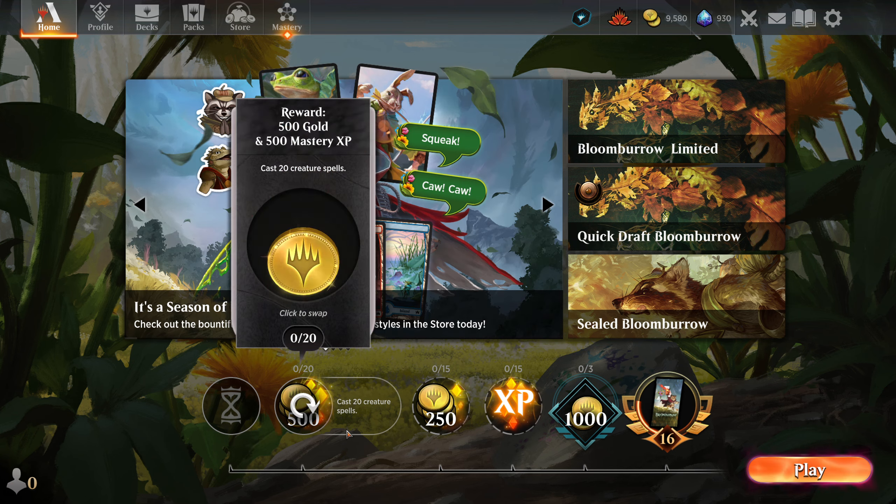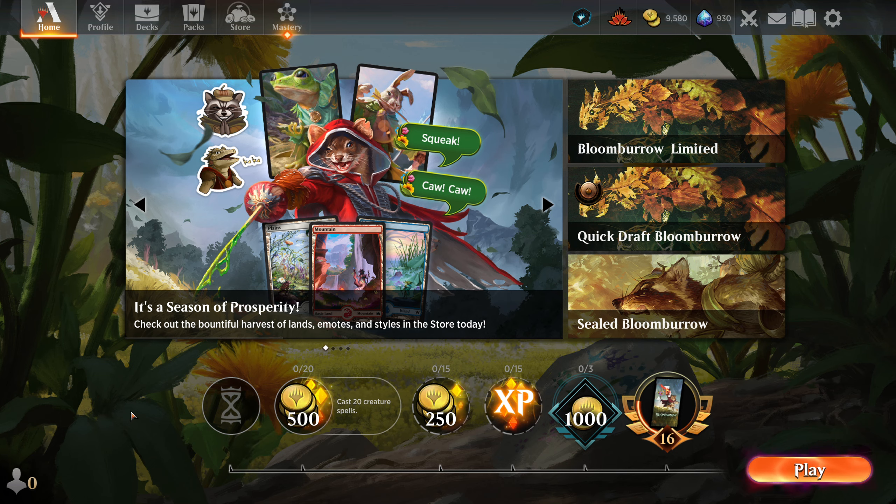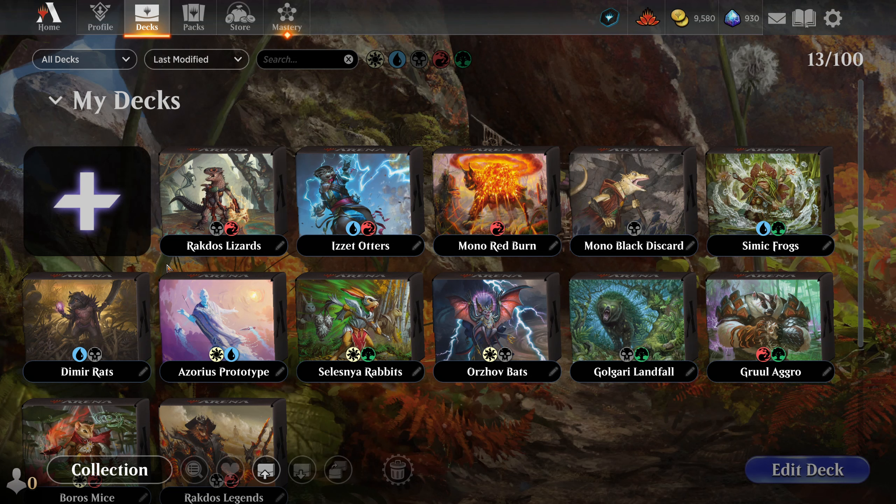Today's daily quest is to cast 20 creature spells. Not too hard. To do this, we're actually going to be using a new deck.